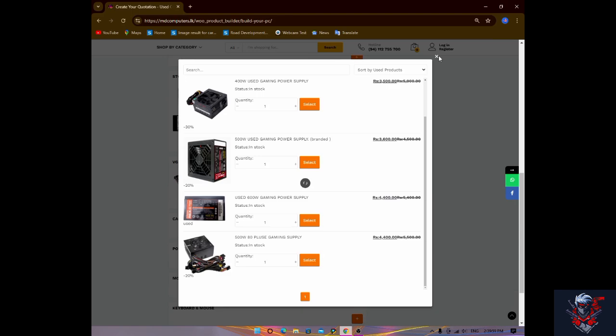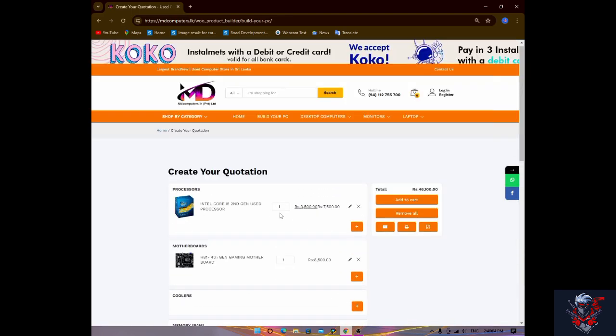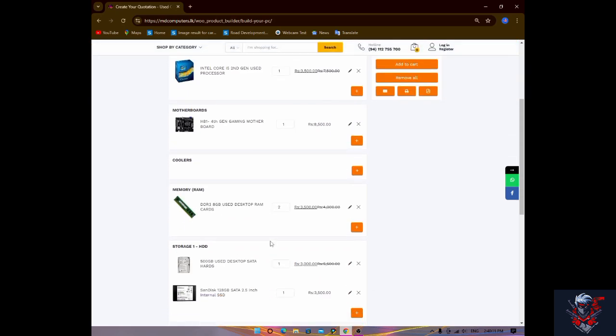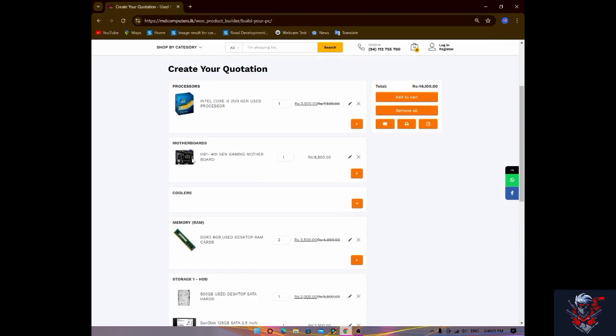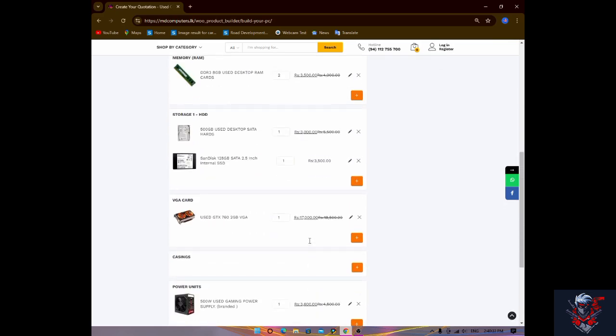This is the main build: Intel i5 2nd Gen, gaming motherboard, DDR3 HDB RAM 16GB, 500GB used hard disk, Sandisk 120GB SATA SSD. NVMe support on the motherboard with M.2 port available.